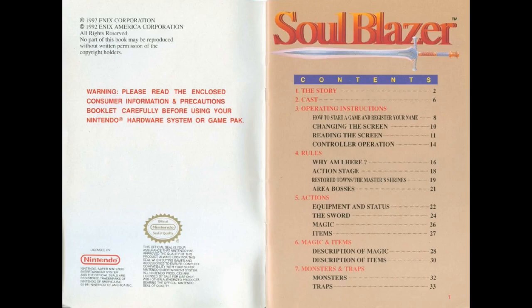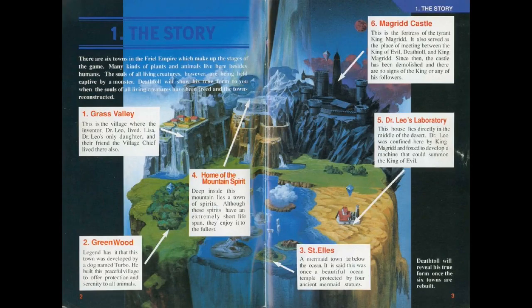It's a game by a company that no one has heard of. The story takes place in a world called the Friel Empire, containing six locations, and there's a bad guy holding souls hostage, and his name is Death Toll - the most intense of names.